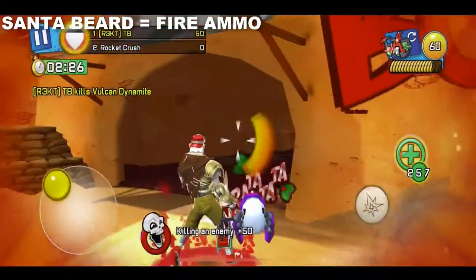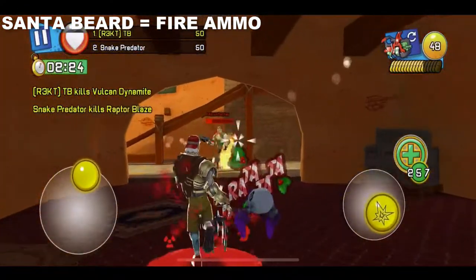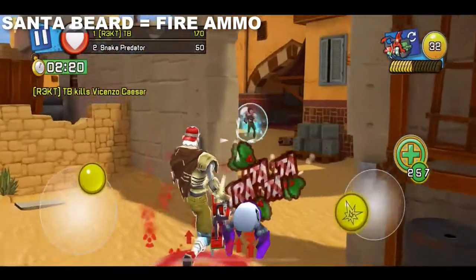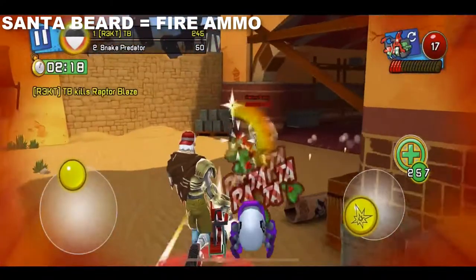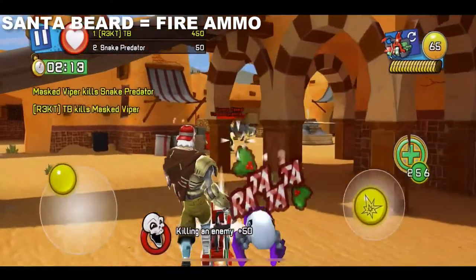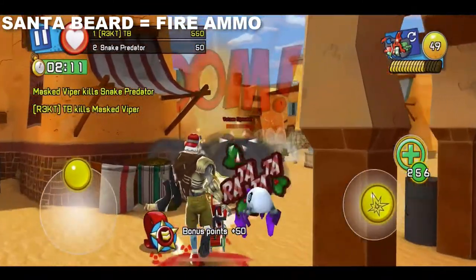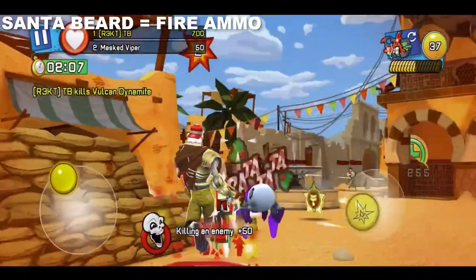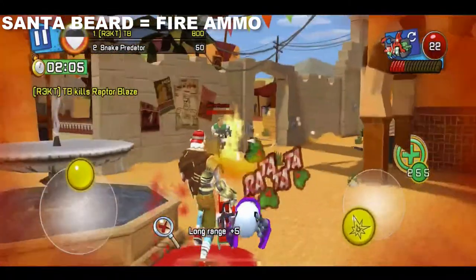Now I'm testing the metamorphic cannon with the Santa beard, which gives the fire ammo effect. As you can see it burns and kills people so fast. It's definitely for me the second best beard you can use, and you got this for free on this event, which is really good.